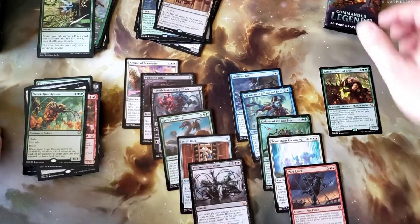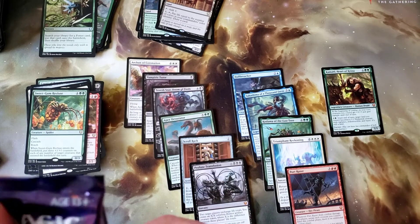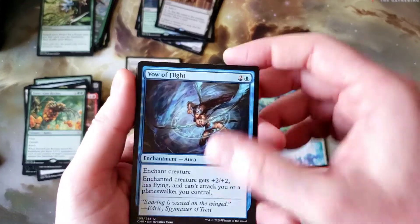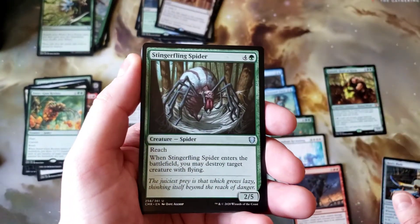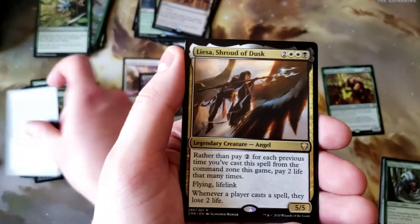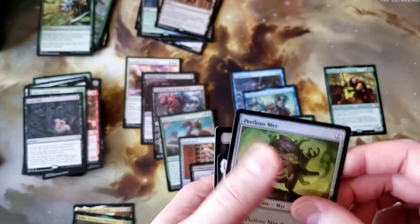With all the mythics we've pulled I'm not going to have high hopes, but still a solid box opening. Bow of Flight, Hero's Blade, Sting Fling Spider, and the last pack of the box opening — that's Jeska's Will. Anticlimactic. Lisa and Belle — at least a couple of legendary foils. And with that a whole lot of nothing. Good box opening, it's a good time.